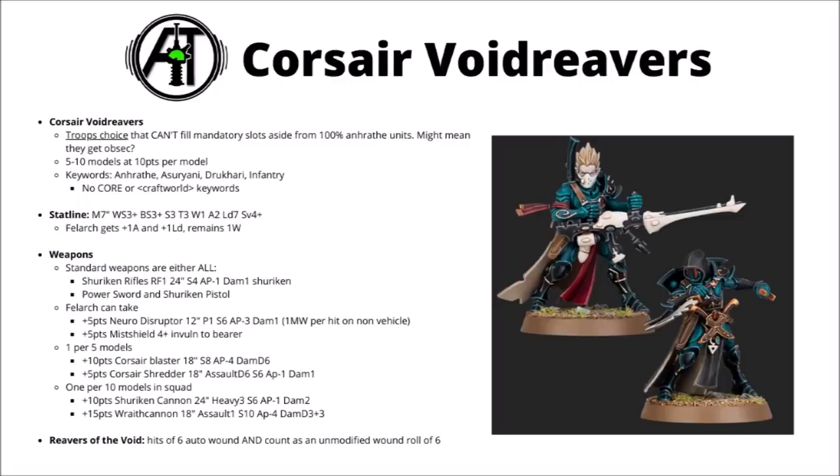Statline-wise they seem pretty much as you might expect: Move 7 inches, hitting on 3s, Strength and Toughness 3, 1 wound and 2 attacks, Leadership 7 and a 4+ save. The Felarch leader gets a +1 attack and +1 Leadership. Unlike the Exarchs, he doesn't appear to get 2 wounds.